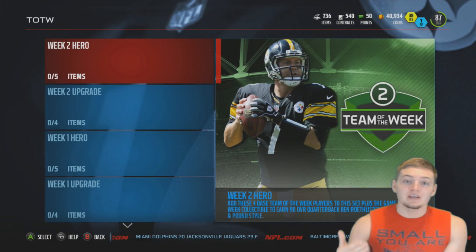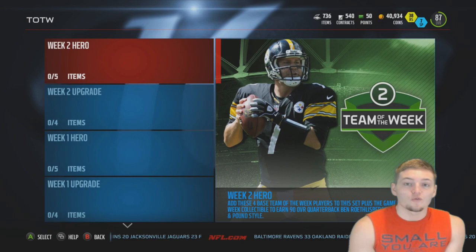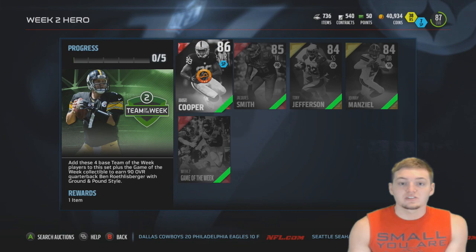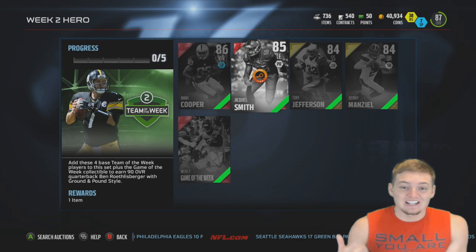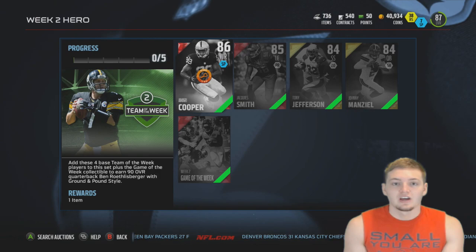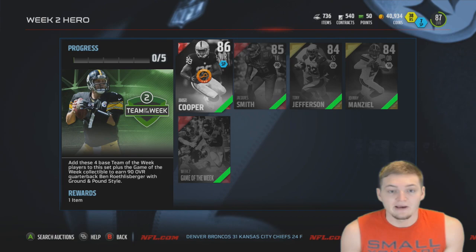The two big elite players from this week's Team of the Week are your hero Ben Roethlisberger, a 90 overall quarterback, and the 24-hour Jamie Collins, also a 90 overall. To get Ben Roethlisberger, you have to add all these cards into the Week 2 hero set: Amari Cooper, Jacquez Smith, Tony Jefferson, and Johnny Manziel. I would be very happy to pull either Manziel or Cooper. As a lot of you know, I am an Alabama fan — I know they lost Saturday to Ole Miss — but I would still be absolutely ecstatic to pull Amari Cooper.